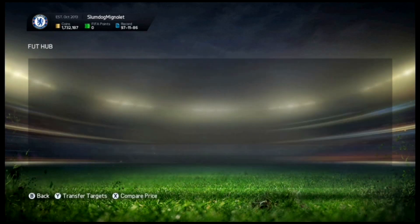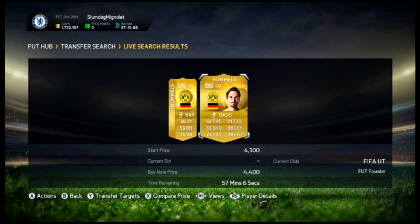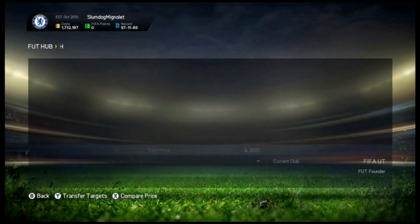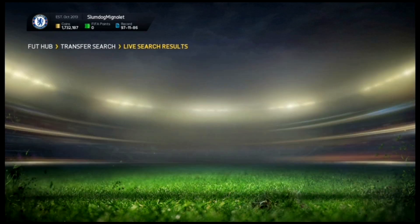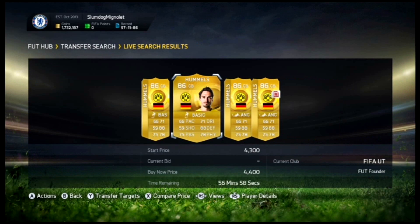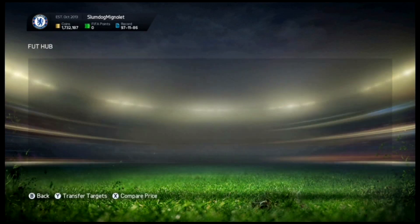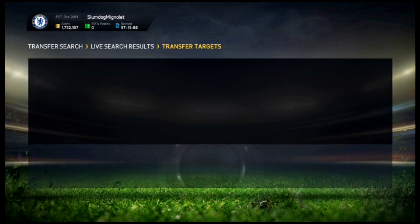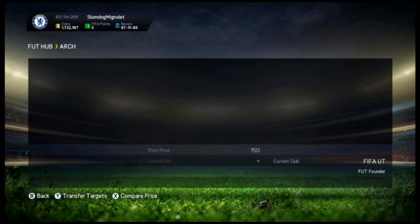For example, if one comes in below 4,000 — say around 3,800 or below — you pick it up and it will sell within a matter of seconds for around 4,900 coins. So all you do is look for a player with a 150 coin minimum price and a 5,000 coin max price and keep doing this.